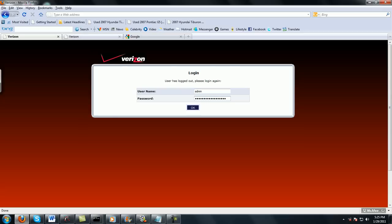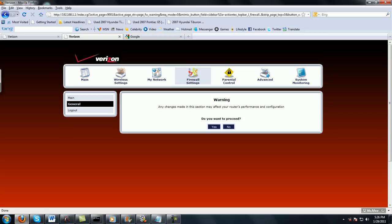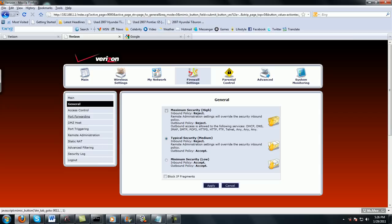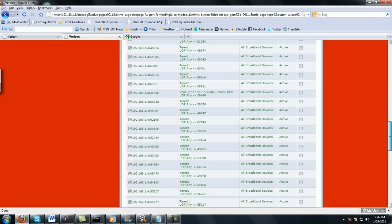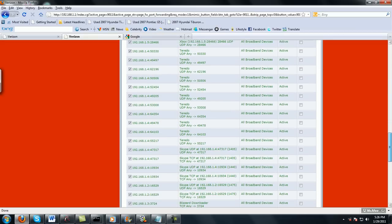Once you enter your credentials, you're going to come to a screen like this. You need to go to Firewall Settings. Once you click on that, it's going to say a warning about changes that may affect your settings — don't worry about it, just click Yes. Then you need to go to Port Forwarding and click it. It's going to show a whole list of all the ports your router contains.